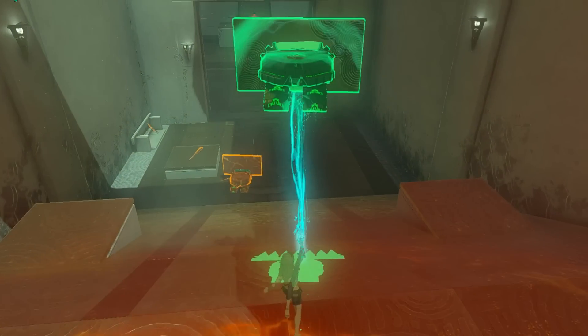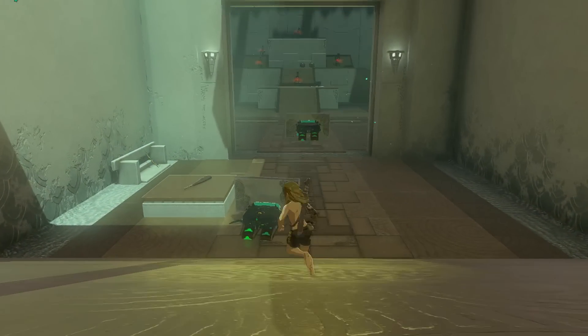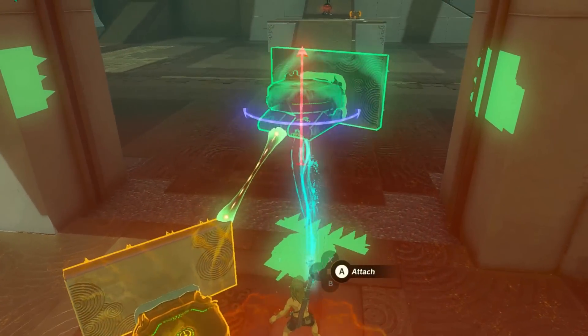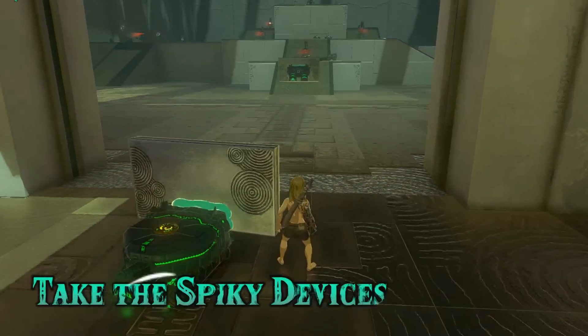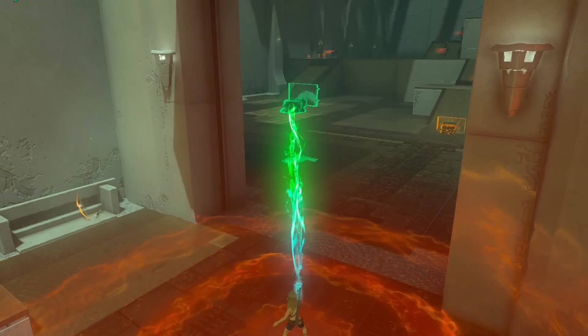Great job! Now that the gate is open, you'll find yourself in a room with six more constructs. Don't forget to collect any dropped loot and weapons before moving forward. Take the spiky devices with you and set them up right before the large ramp leading to the enemies.